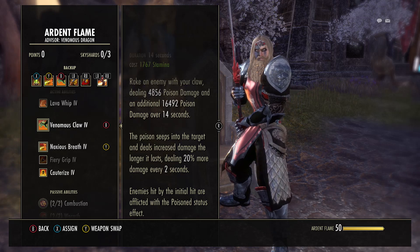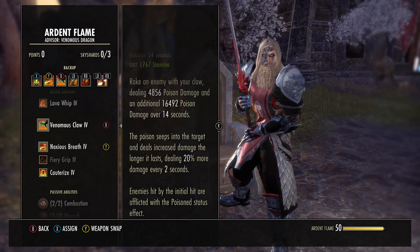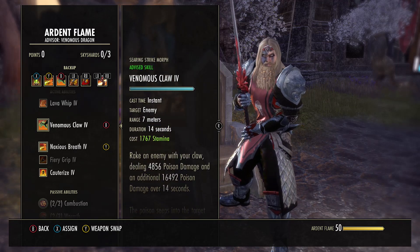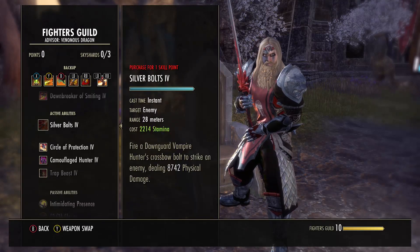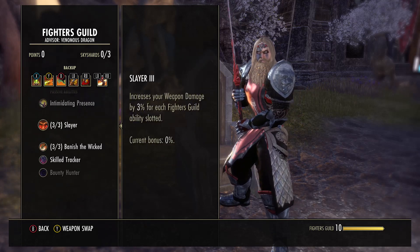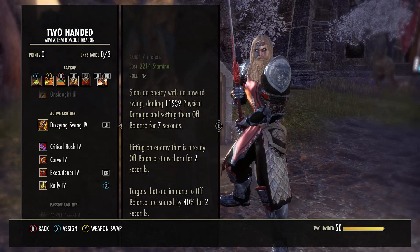Our next DOT is Venomous Claw — this is another flex spot. You can swap Venomous Claw for Noxious Breath if you really want to, but I like Venomous Claw for the extra DOT pressure. This patch the DOT pressure is outstanding — people can't keep up with it — and this ramps up by 20% the longer it's on, so it's a huge amount of DOT damage and it's really cheap. If you're running Race Against Time, use Camouflage Hunter for the extra weapon crit, flank for the extra 8% damage with Minor Berserk, the Finder's Guild passive damage, and it can reveal Nightblades out of stealth. Our main spammable is going to be Dizzying Swing — first hit sets them off balance, second hit stuns them, third hit is a 40% snare.